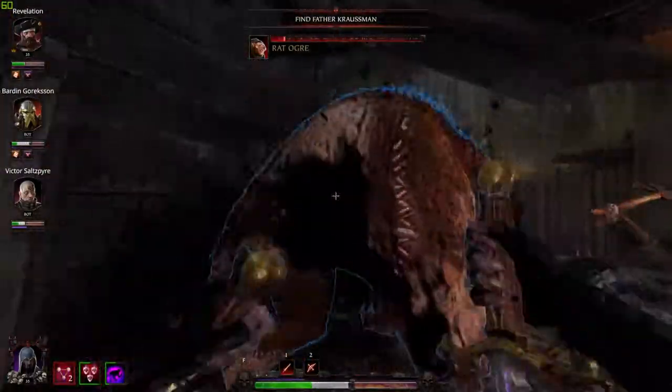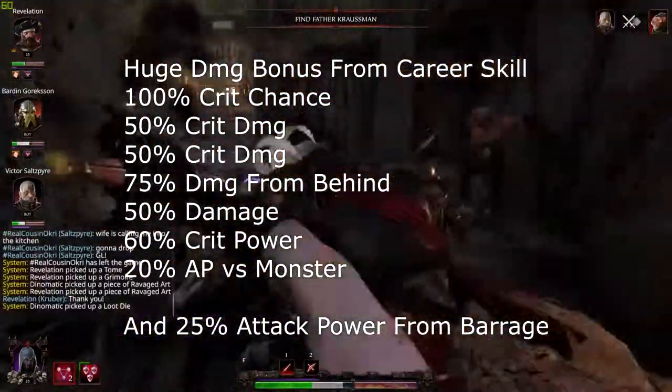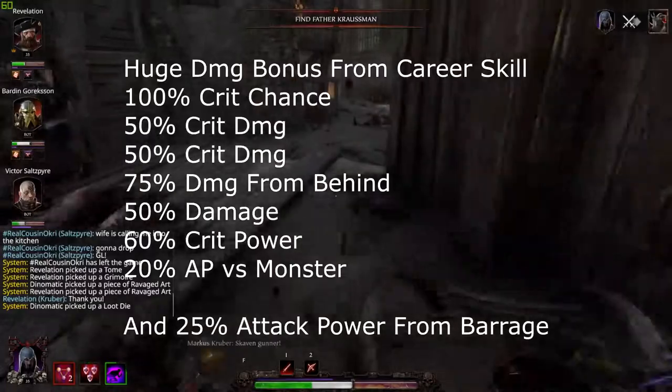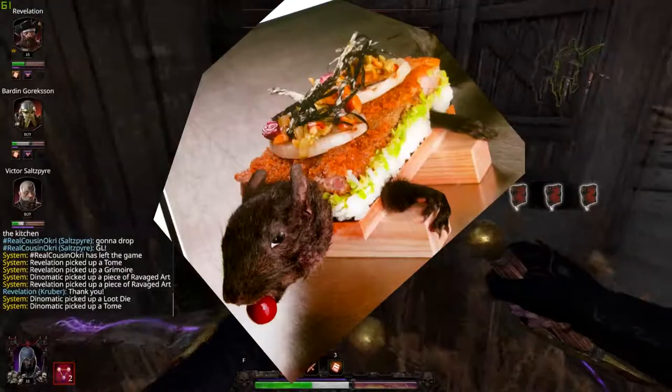Now with all that out of the way, you can probably figure out why Shade kills big things really well. With the bonus damage from her ult, Assassin's Blade, Cruelty, Urkaburk or Shirl's Herald, Shrapnel, crit power, and power versus monster, you can turn any boss into rat sashimi.